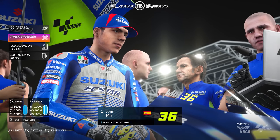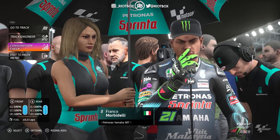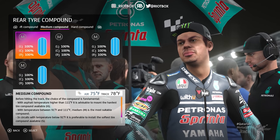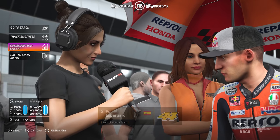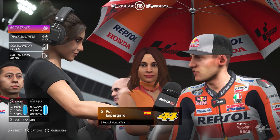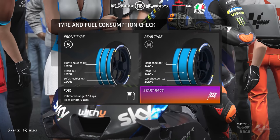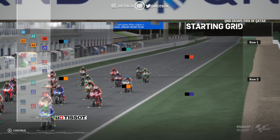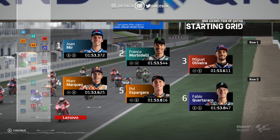Mir is on pole position, starting at the front. We're going to go for a medium rear, soft front tire setup. We need to be aggressive with this Ducati — we're on the slowest bike on the grid, so it'll be interesting to see what we can do starting from the back of the grid. It's a very nice livery to be fair.